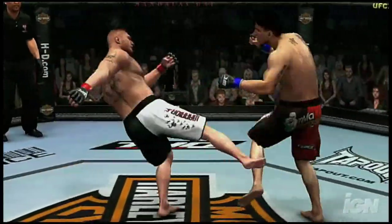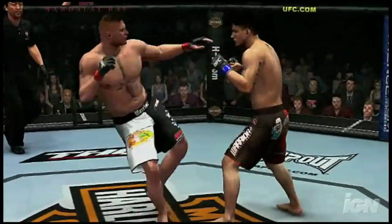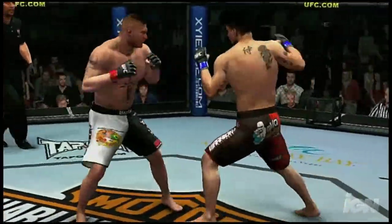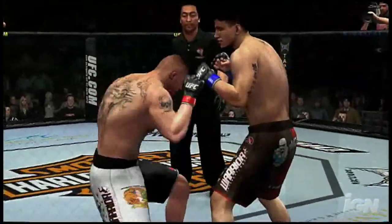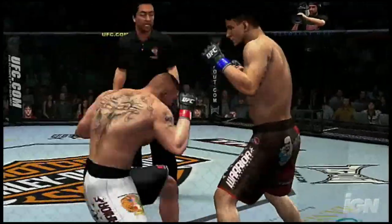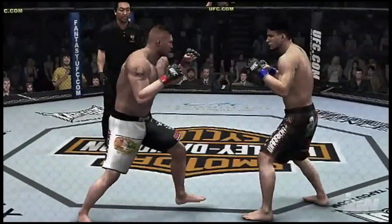In this matchup, look at how Brock Lesnar uses a decimating series of weak and strong strikes to pummel the head and body of Frank Mir. Eventually, he causes enough damage to absolutely rock Mir. This kind of punishing onslaught can end in a TKO or, ultimately, a victorious knockout for Brock.